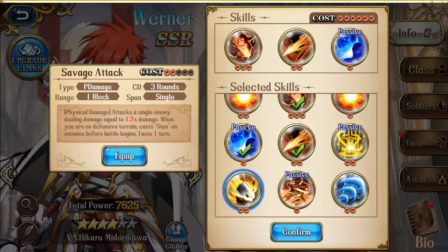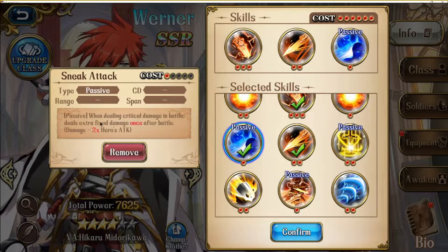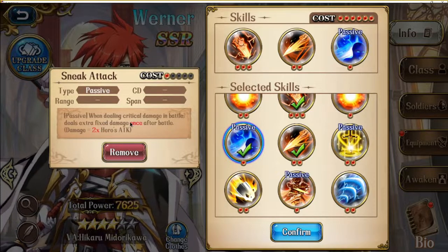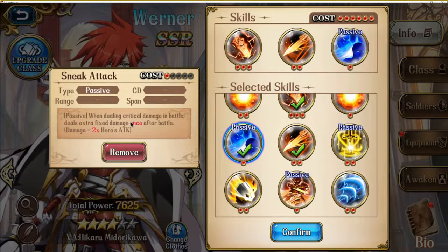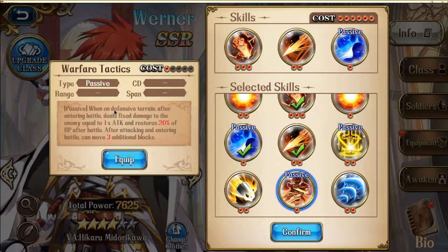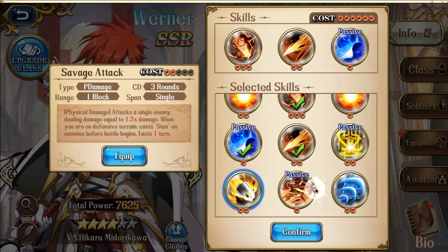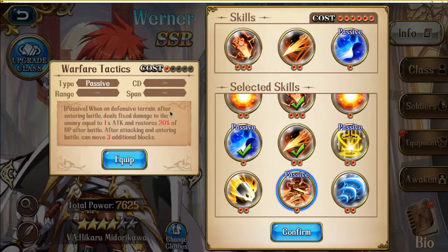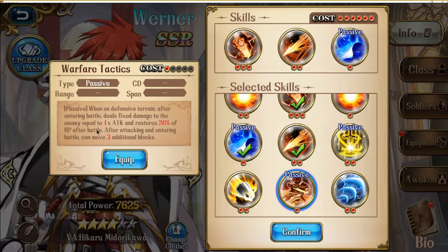For his passive, you will usually bring Sneak Attack because it does a lot of fixed damage after battle, and with this skill you can kill units with a 20% HP revive such as Lucretia. The defensive terrain passive can be considered, but as with Savage Attack it's not very reliable — though you can consider it on maps with a lot of terrain such as Windy Outposts.